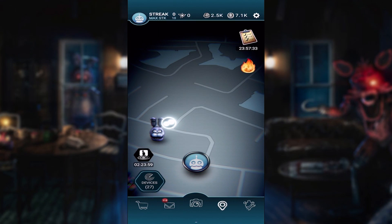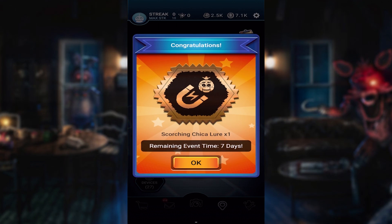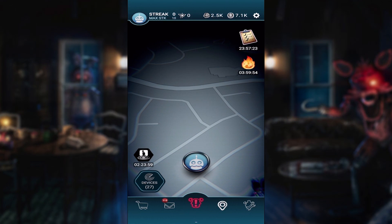Alright, so who's around me? We have a Freddy, a Bonnie — oh, a Bonnie sent by one of you guys! And a little flaming icon. I forgot you get a little lure every time a new character comes out. Remaining event time: seven days. So obviously next we're gonna be getting another one.